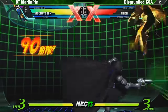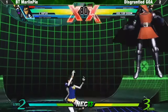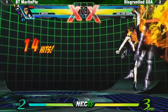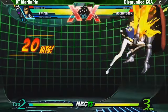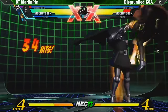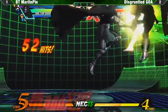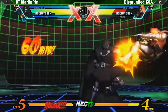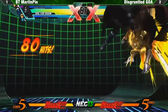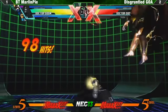He lands a full TAC Infinite to eliminate Goa's first character. But MarlonPie isn't done yet — he grabs Goa again and does a down TAC into another TAC Infinite. The crowd erupts. The commentators lose it: 'TAC down! Oh no! Again? I got another one! Are we gonna watch it again? I got another one, baby! Show me what you got! Oh! Are you mad, because I'm styling on you! MarlonPie!'